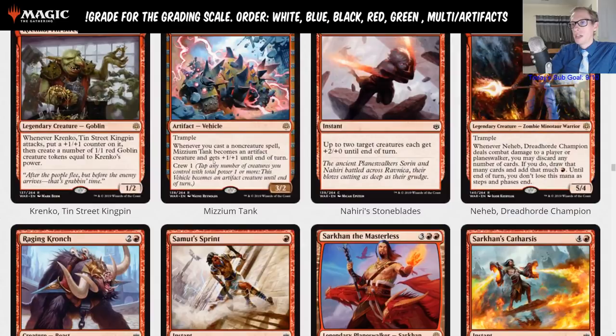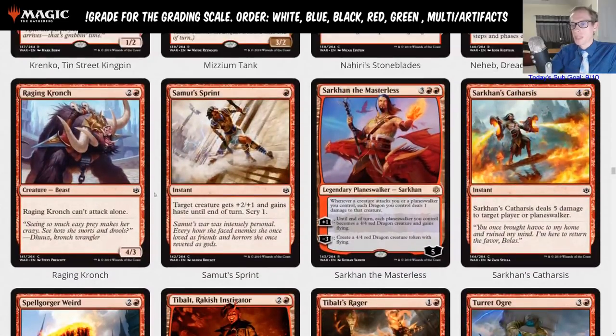I could also see Mizzium Tank as a D — something you'll maybe see sometimes in standard. Raging Regisaur is two and a red, a four-three that can't attack alone — that's in the limited pile.